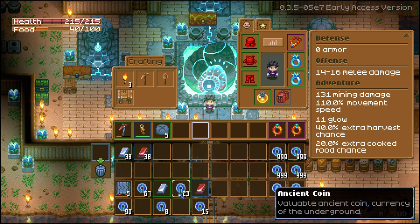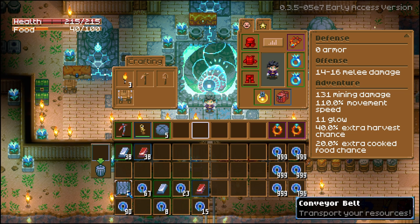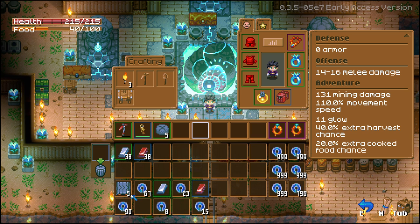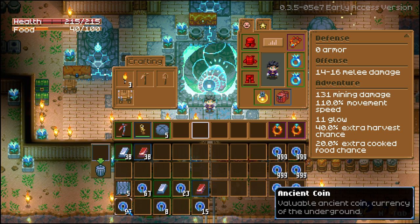You then want to go over to the automation table and craft yourself a conveyor belt — it will automatically give you 5 in exchange for one bar of each. Currently 5 conveyor belts sit at a value of 90 coins, which means you're getting an additional 67 ancient coins more than the raw resources were worth alone.